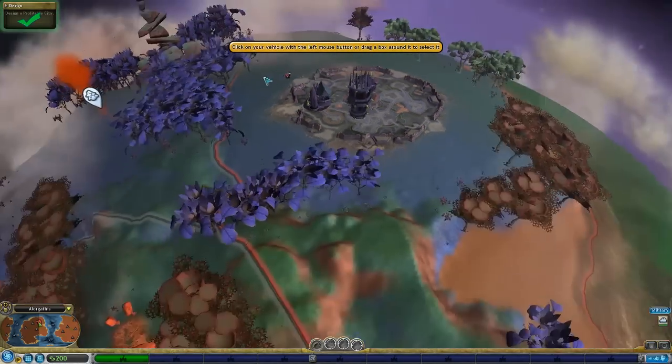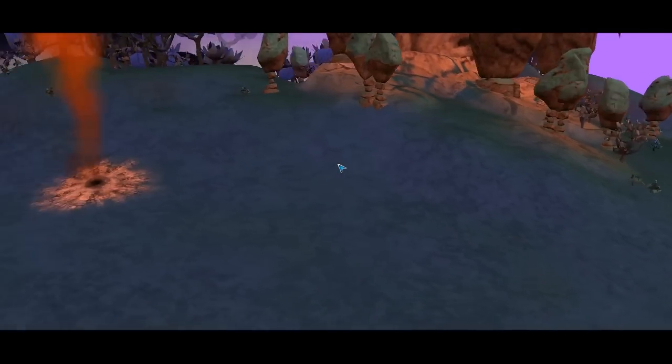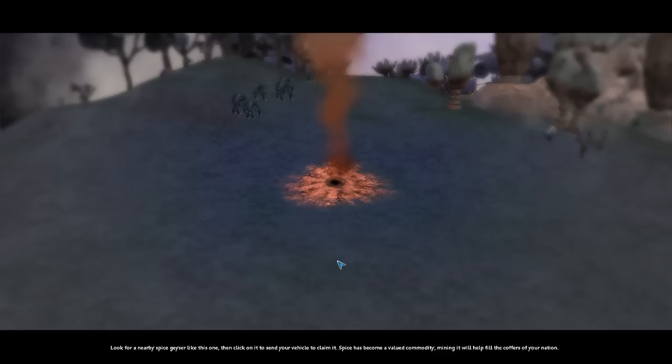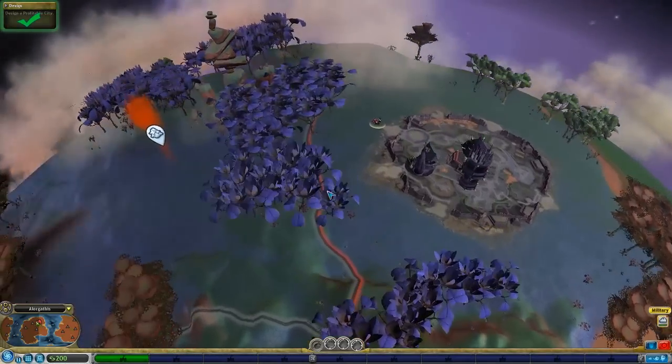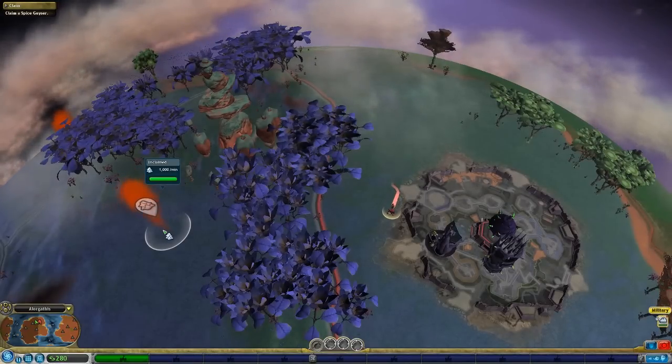Mouse wheel click on the vehicle. Okay, vehicle. Okay, so how do we do this? Oh, that's a spice vent of course. Look for nearby geysers like this one, click on it, send your vehicle to claim it. Spice will become a valued commodity - mining it will fill the coffers of your nation. Controlling spice will increase your nation's production.